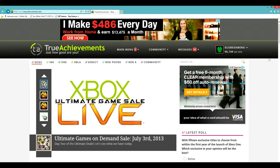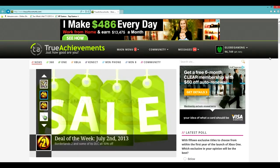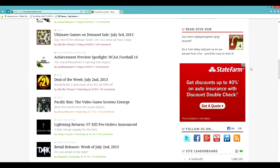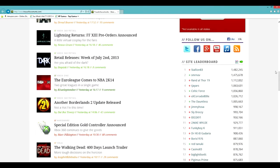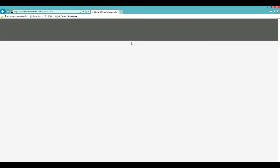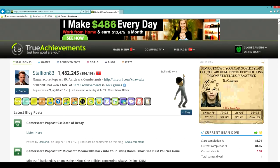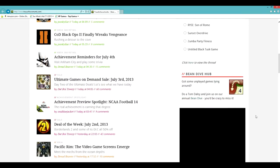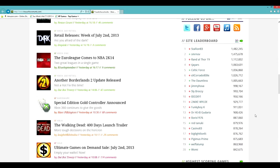Like Serious 3.0, for example, is worth like 800 points. So that doesn't really mean anything - it just shows you're getting hard achievements. And down here, these are the highest gamer scores in the world on the site. This Stallion83 guy has the highest gamer score in the world - 894,198. So he's probably going to be the first person to reach a million. I just thought that was cool that they put that on the site.